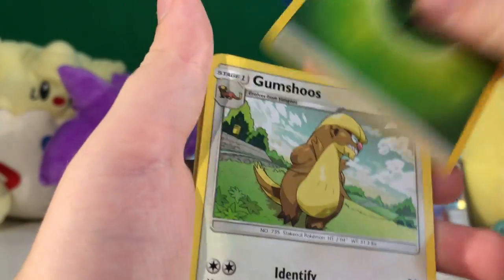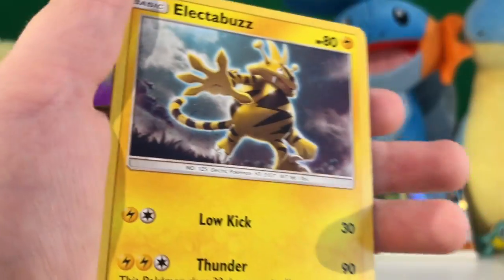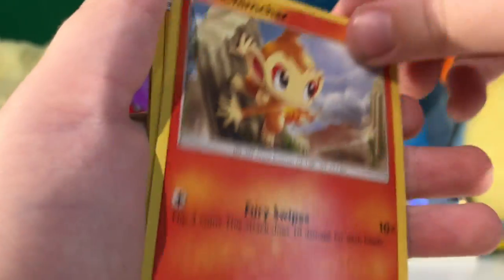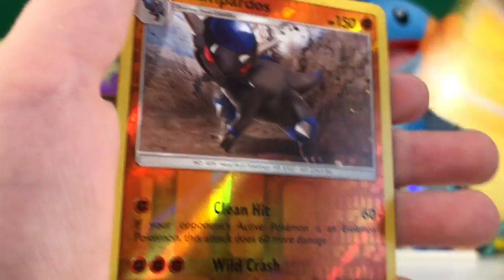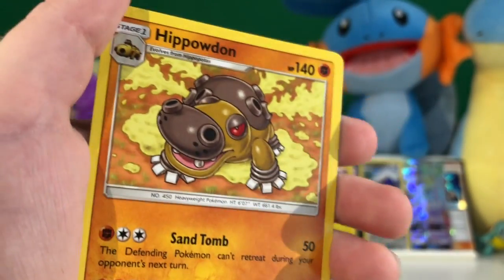Leaf Energy, Gumshoos, Luxio, Looker, Roselia, Gible, Electabuzz, Chimchar, Pachirisu, Rampardos, and a Hippowdon regular rare.